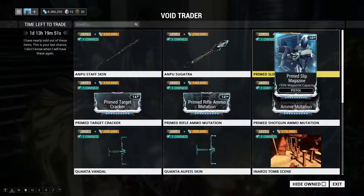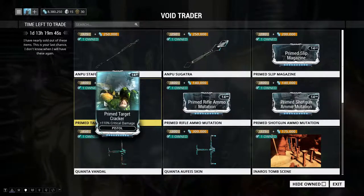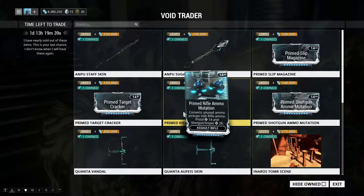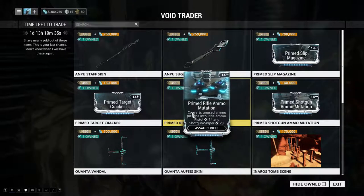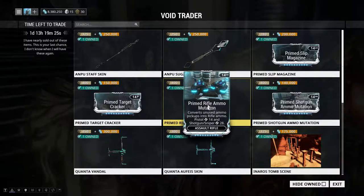Prime Target Cracker — yes, definitely get it. It's really good for secondaries, especially for crit builds. Prime Ammo Mutation: it depends on whether you find yourself losing a lot of ammo or going through ammo very quickly. Sometimes it happens, sometimes it doesn't.